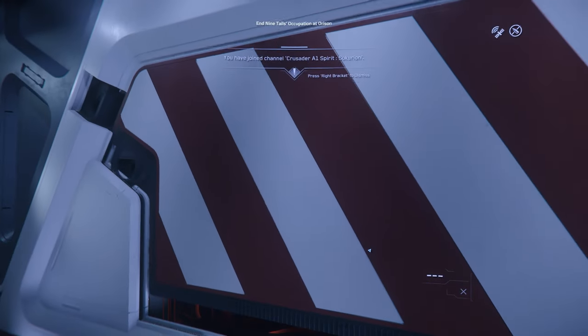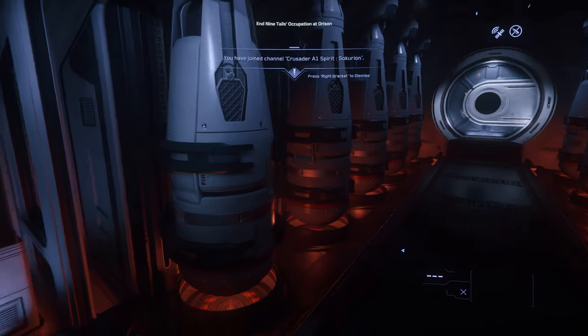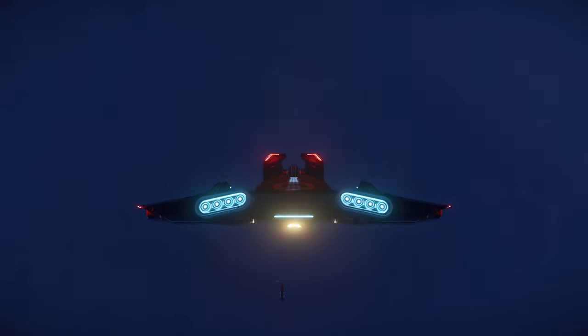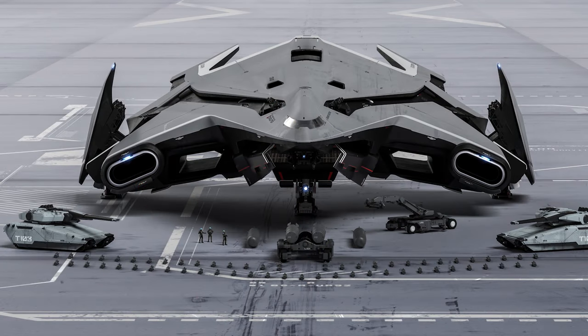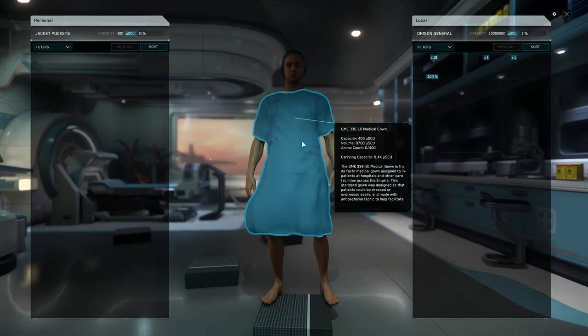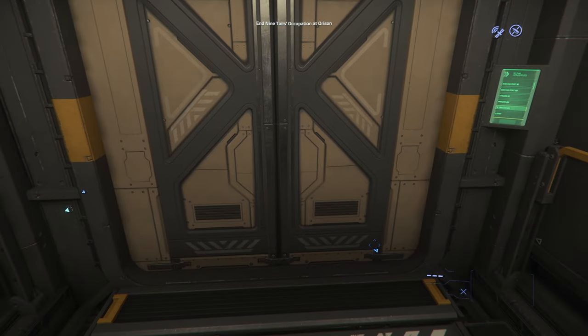And it does pack a punch — it carries 10 Zeiss 5 bombs and will decimate anything on the ground. In contrast, the A2 Hercules, which I'm guessing is the A1's big brother, carries 4 Zeiss 10 bombs. But you know what they say: Zeiss isn't everything. So let's first see what the ship can do.